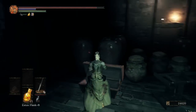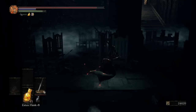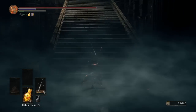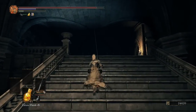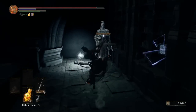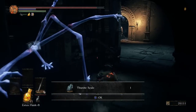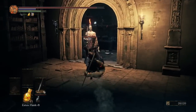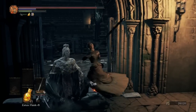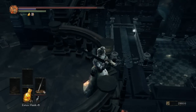In that bookshelf room we're going to get Power Within and a whip — I believe this whip scales with magic or intelligence, though I could be wrong. Nothing else down here, so let's continue. You may notice my voice sounds slightly off — I'm actually getting another cold. Great summer in Spain they say.